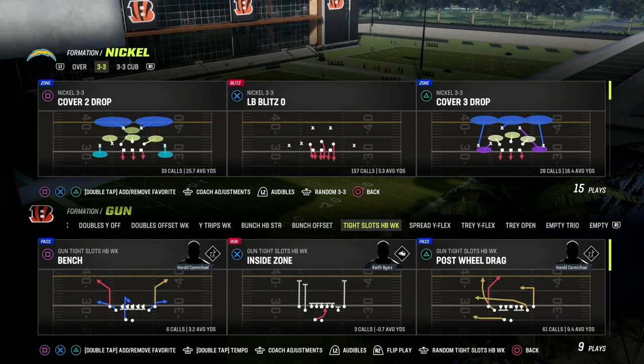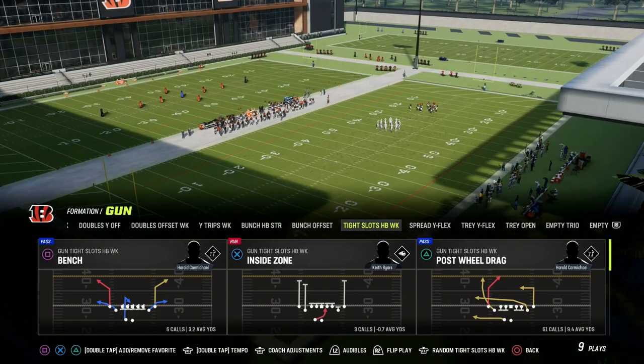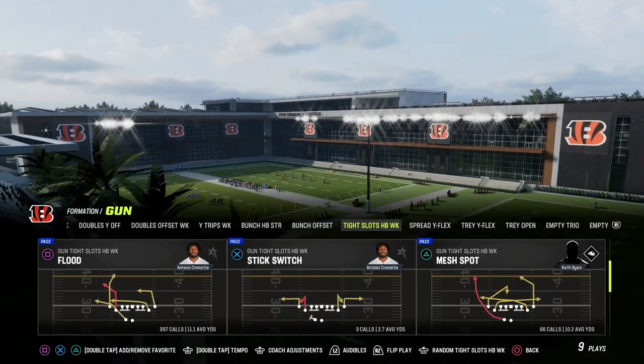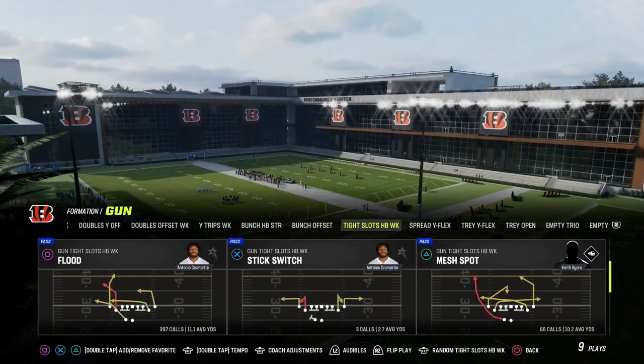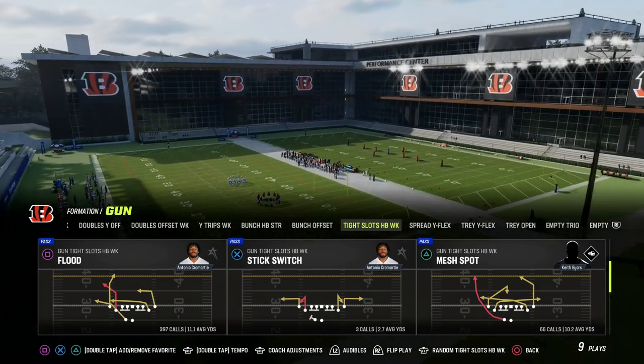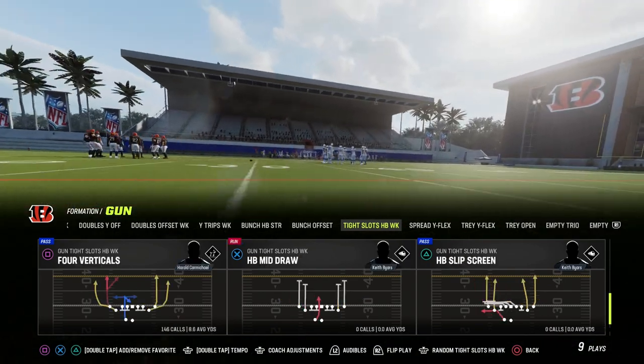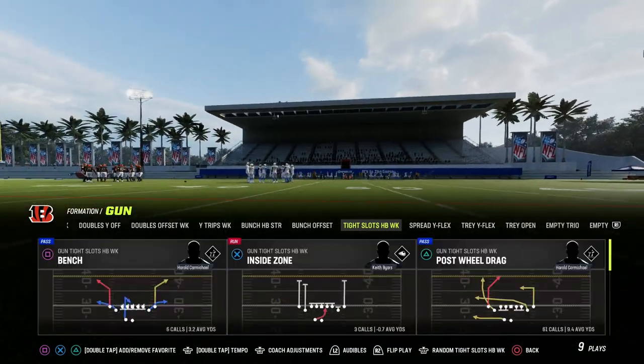In this video, I'm going to show you one of the best route combinations out of the tight slots in Madden 23. This is out of the Bengals playbook. If you want to get my entire Bengals tight slots halfback ebook, make sure that you become a Patreon member today. It's only 10 bucks, and the link to sign up is down in the description.